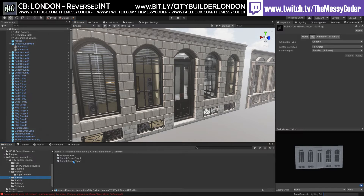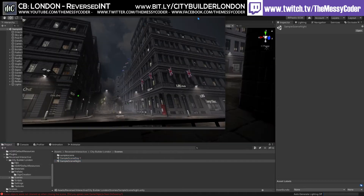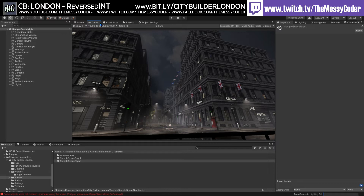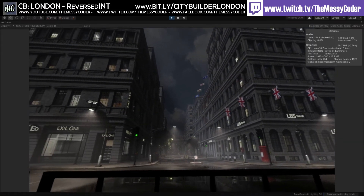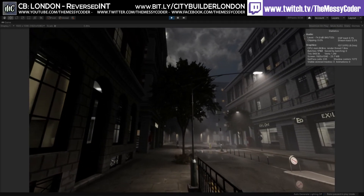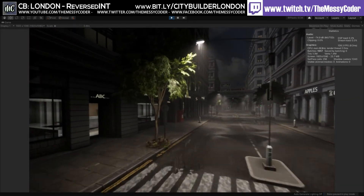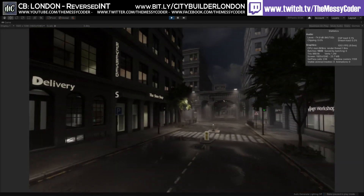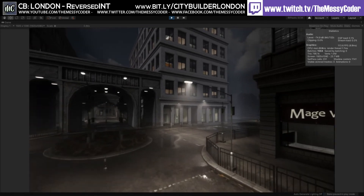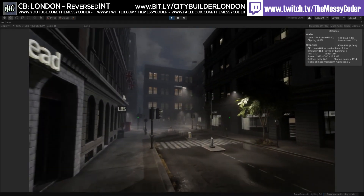Even without GPU instancing, if I pop over to the nighttime scene and put on the stats and click play — in the nighttime, in the night garden — I'm getting around 100, there's a spike, but HDRP on my little toaster machine I'm still getting 199, 88, 130, 120 FPS. If I put occlusion culling on here and tried to optimize this, it'd be getting even more, and this is without knowing anything about HDRP.